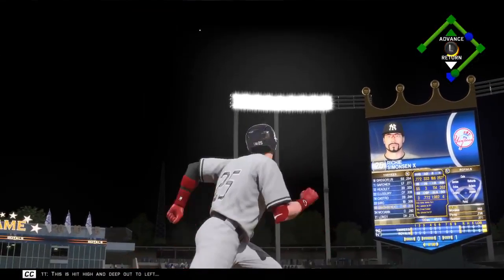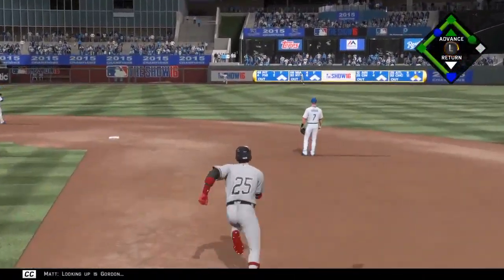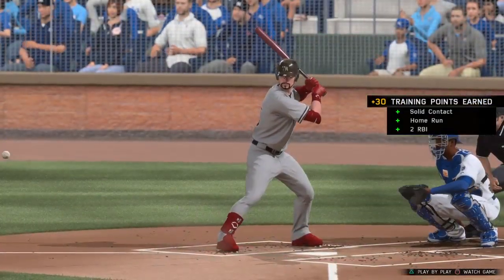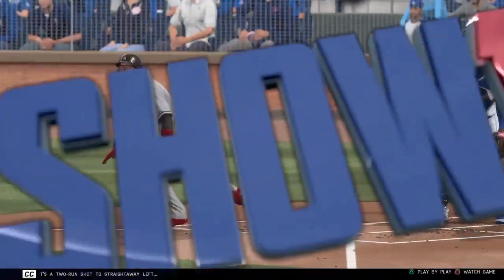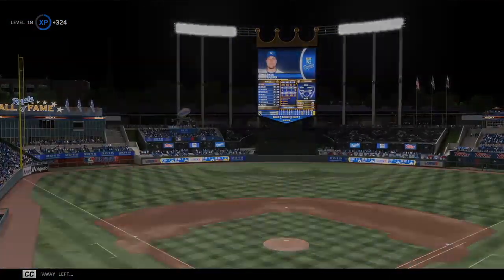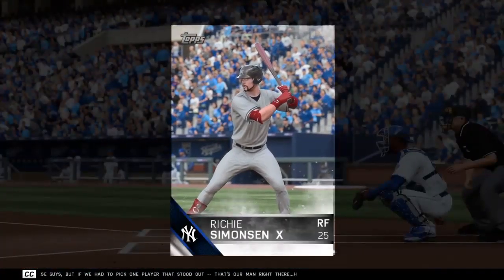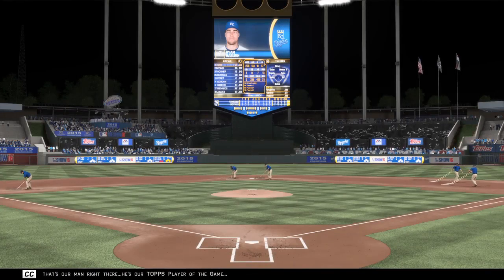This is hit high and deep out to left. Looking up is Gordon. Gone! It's a two-run shot to straightaway left. So a good offensive showing for these guys, but if we had to pick one player that stood out, that's our man right there. He's our top player of the game.